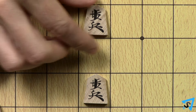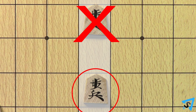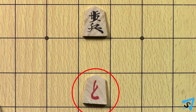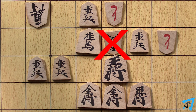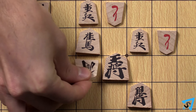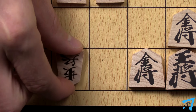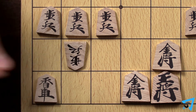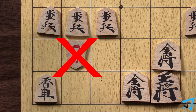You may not drop a pawn onto a column which already contains one of your unpromoted pawns, but you are allowed to if that pawn was promoted. A pawn may not be dropped to give immediate checkmate. However, other pieces may be dropped to give immediate checkmate. No piece may be dropped into a space from which it will have no possible future moves. If you drop a piece on the promotion zone, your piece does not get promoted until it moves on a future turn.